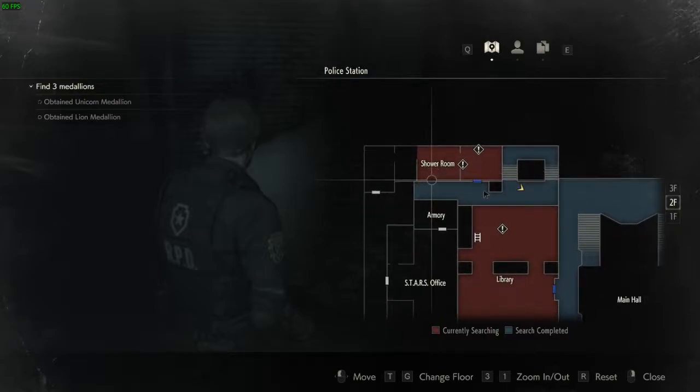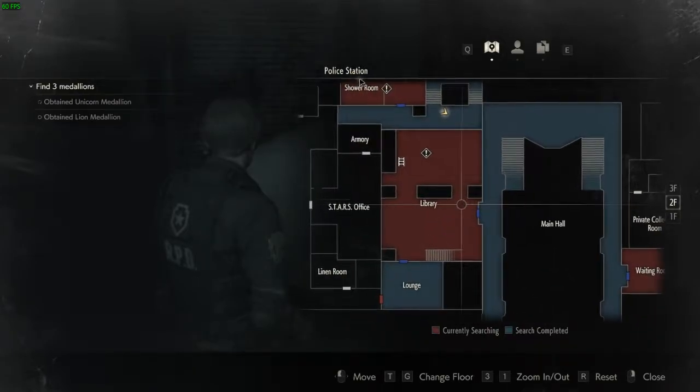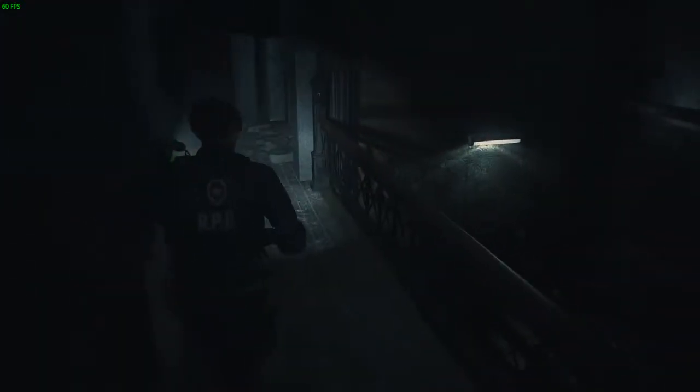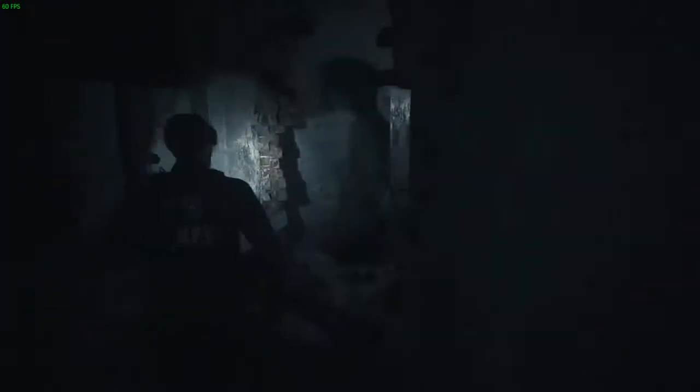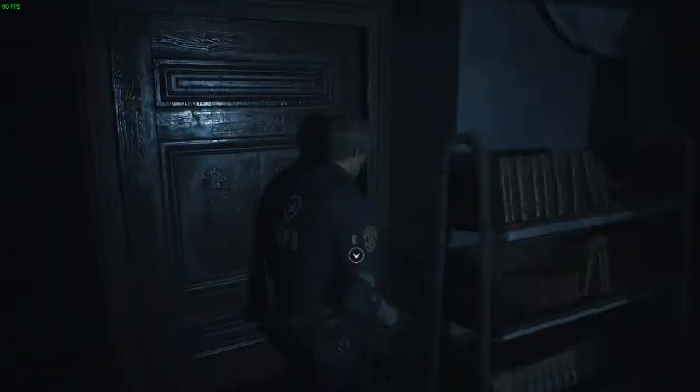Shower room - valve and a dial lock. There's nothing I can do in this section, so I'm just gonna go back, get out of here. I'll find the safe combination and lots of other puzzle solutions. Oh, I thought that was an herb - no, that's just flowers.